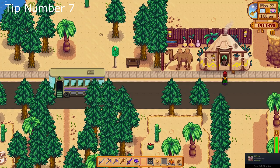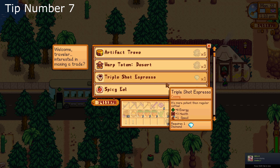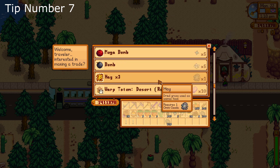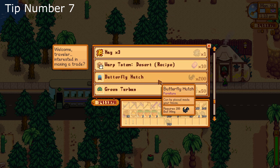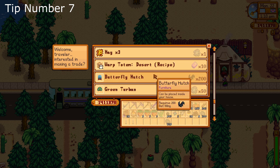Tip number seven: the desert trader has some good wares. Make sure to have a lot of your gems and items found in Skull Cavern. With the new update, you can now trade a lot of items for bombs, spicy eels, clothes, and other consumables. Keep an extra chest around just for this purpose — it will pay off.